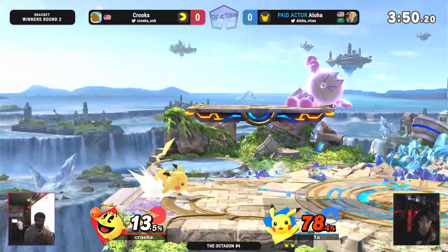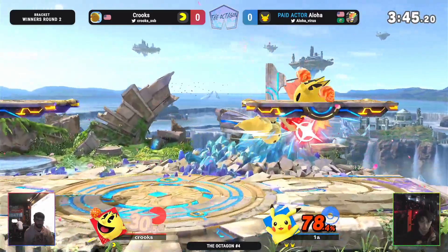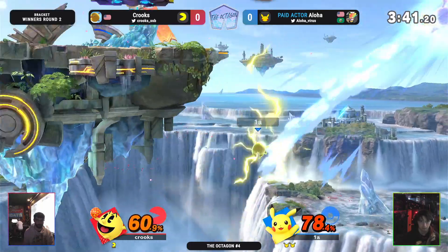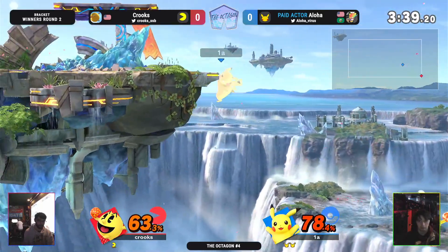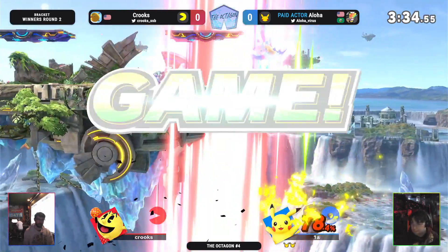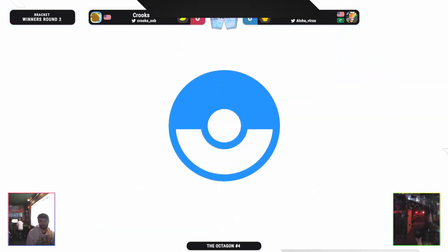These back airs, they're pretty safe, but they're not landing the mark. Grab from that up B, actually. What a drag down combo, almost killing Crooks. Goes for the up B instead of the side B, and that's gonna be it for Crooks — at least for game one.